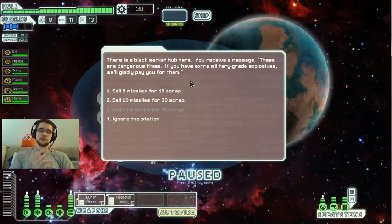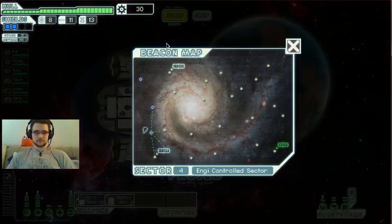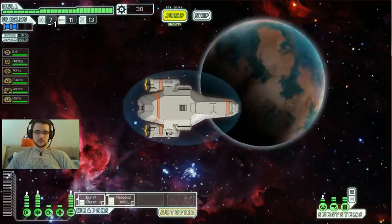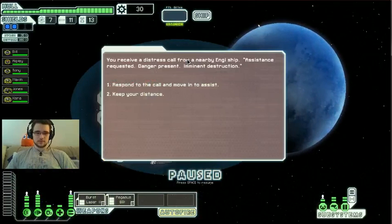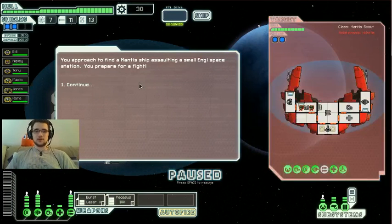The Black Market is offering scrap for missiles. I'm running a little low on missiles, but I think I'm going to ignore the station — probably forever. Let's make a jump. We receive a distress call from a nearby Engie ship: assistance requested, danger present, imminent destruction. Let's respond to the call and help out our Engie friends.